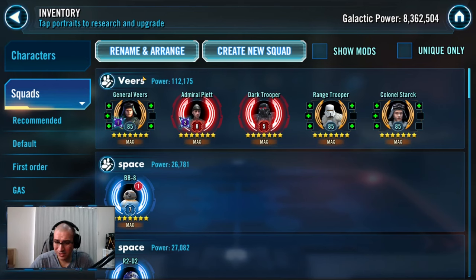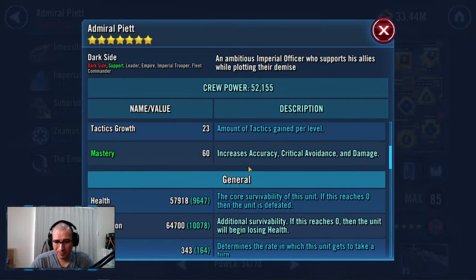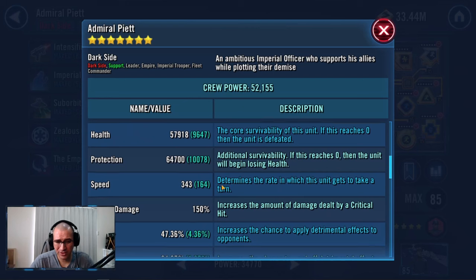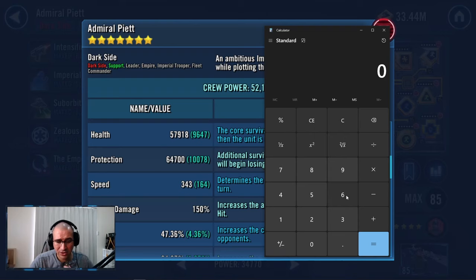Let's look at how you want to dial in the speeds. My Piet is 343 without bonuses. With the Veers lead plus 20 speed, he acts at 363. So the next fastest Imperial Trooper needs to be at least 302 speed — because when you start your turn and use Imperial Ambition on Dark Trooper, that grants two buffs and pushes turn meter, and you need them to immediately take their turn.